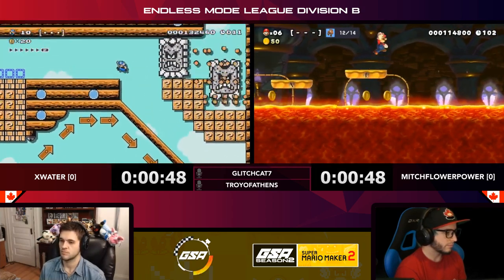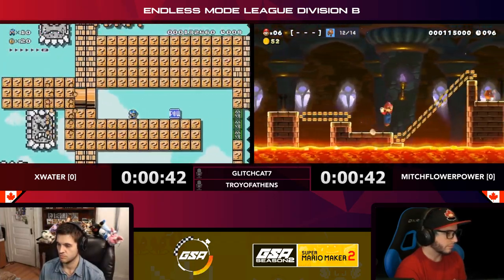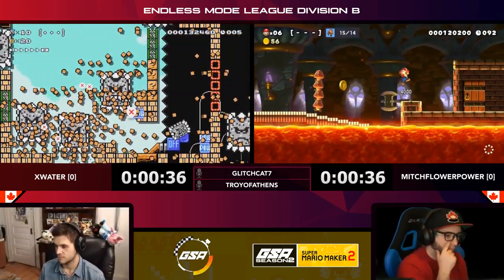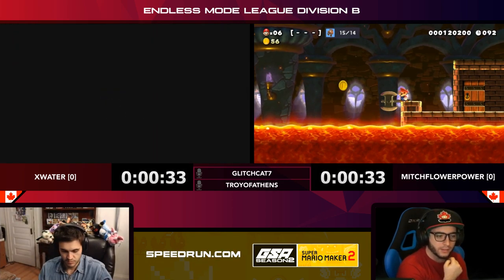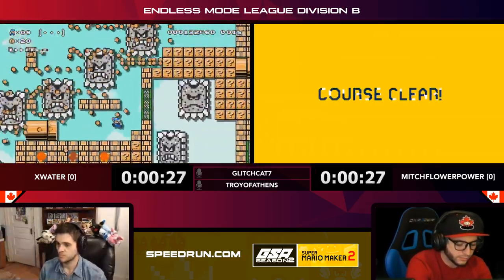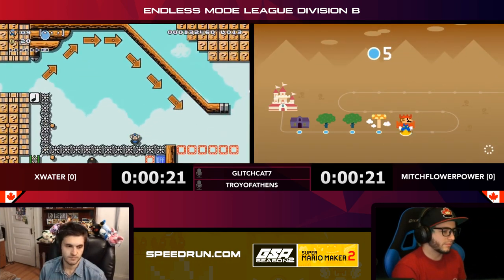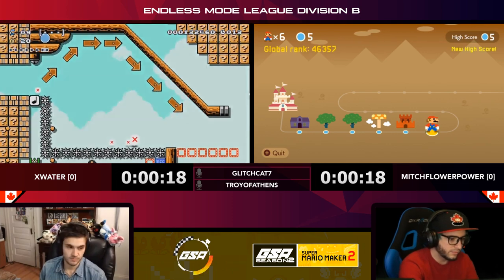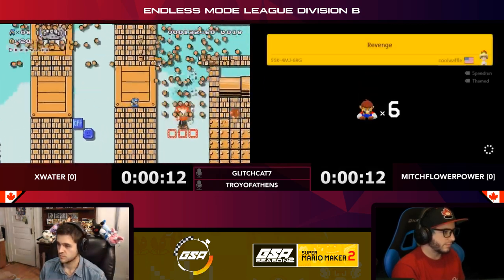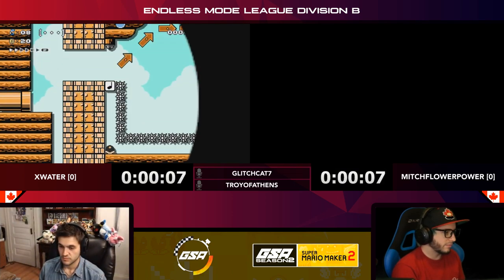You've got to really trust the maker in a level like this — reading it blind, trusting that their indicators are where they should be and they're not going to lead you astray. Sometimes you just have to have that trust that if you jump where the arrow says, something will work out. You can read how they made the level — springs in certain areas make it clear where you need to go. And it looks like X Water is going to take this one with eight seconds left.